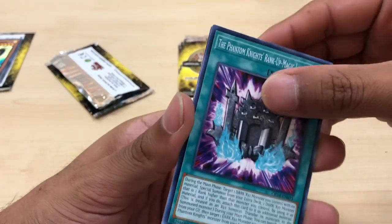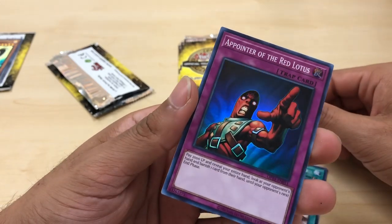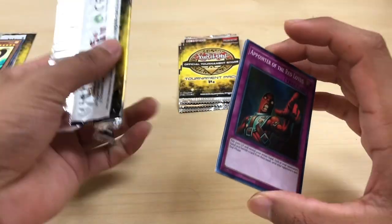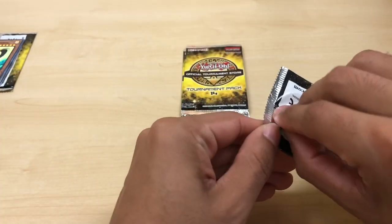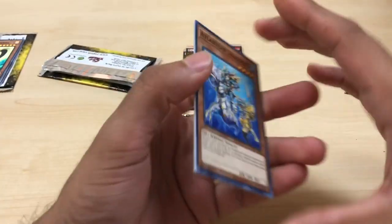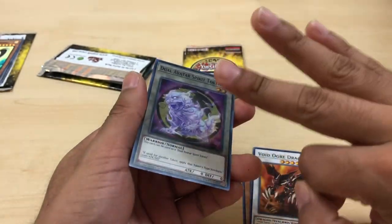And this is a Passion Knight, Demise of the Land, and another Pointer of the Red Lotus. So that's three right there — an entire playset of the Pointer of the Red Lotus. I can't believe I have three already. The next giveaway will be a box of the new Duelist series — one of Kaiba and Mai. I'll be giving away a box of that for our next giveaway. Void Ogre Dragon. And another Duel Avatar Spirit Token, so that makes three.